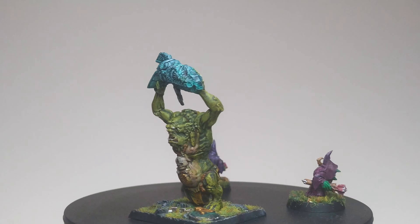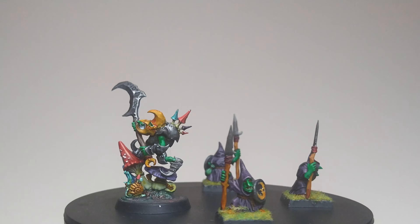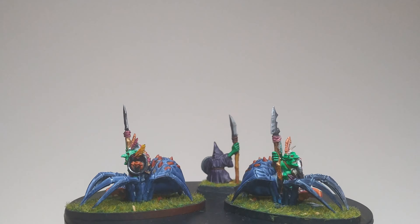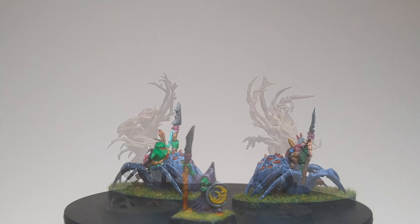Starting with the Gloomspite Gits' Hammer Squad, they have one Rockgut Trogoff — or just the good old Trolls as I like to refer to them — together with two Shooters. Up next, the Dagger Squad will contain the warband's leader, the Loon Boss, together with three Stabas with Pokken Sticks.